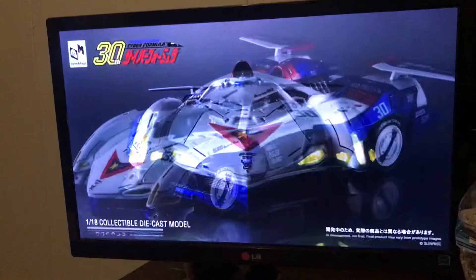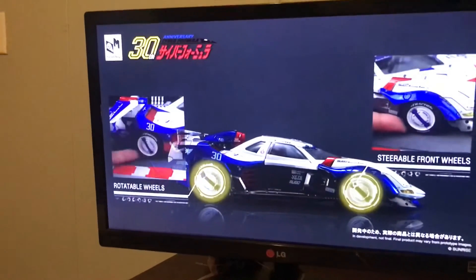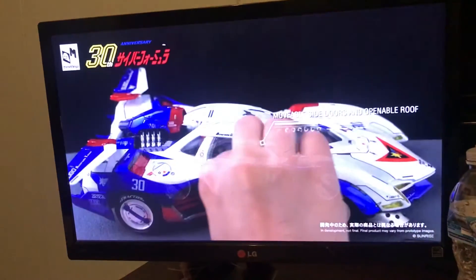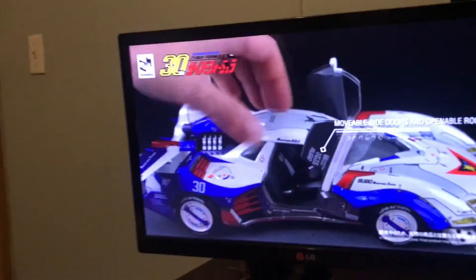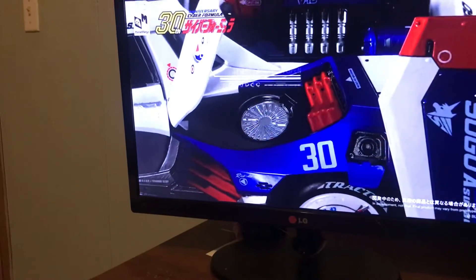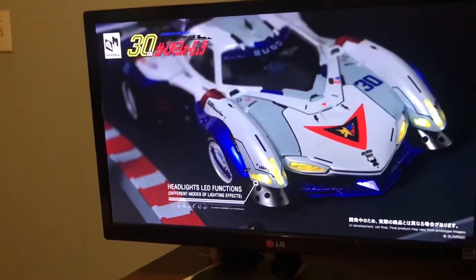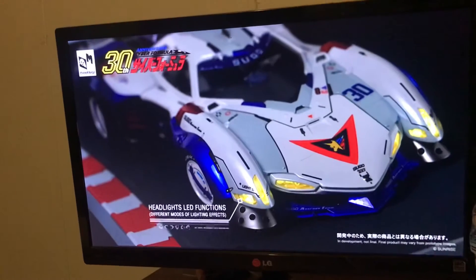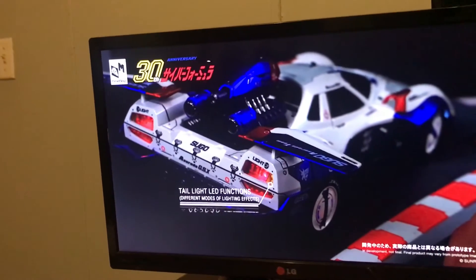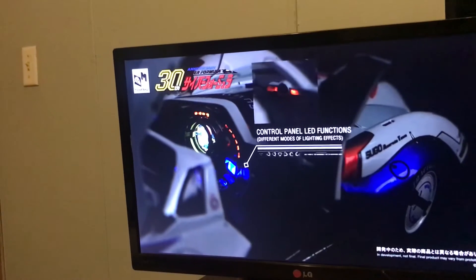Look at that baby — whoa, god that looks expensive. It's a really darn good model: it steers, it rotates, it opens. Oh hell yeah! Look at that Mega House model — there are the rings. The fans open, the lights are on. See — rally mode and standard mode. What's the other one? The lights are in the back, nice. Boost on.